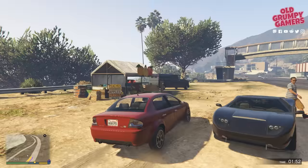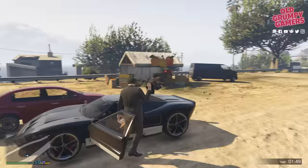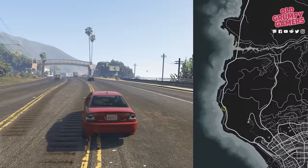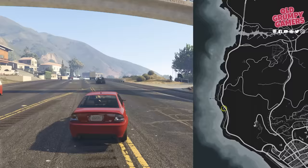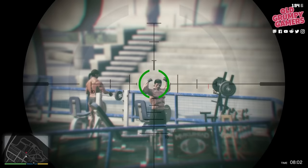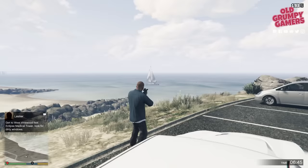Remember that fellow at the start I said to avoid? It's time to work his lead. Invest everything you have for all three characters into Tinkle (TNK) on BAWSAQ, then grab a fast car and head to the pedestrian overpass near the beach to trigger the random encounter. Once you've dropped off your new friend at the airport, head back to your house and advance time by around 24 hours. After that, you should be able to sell for around 30 percent profit.